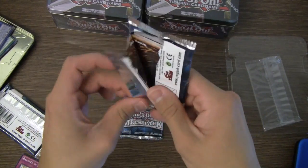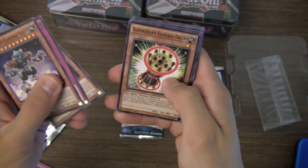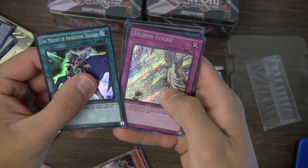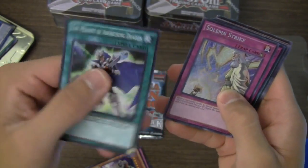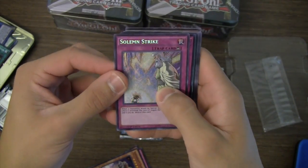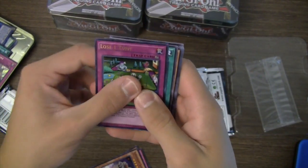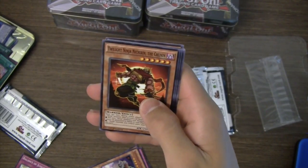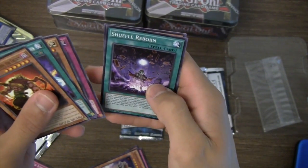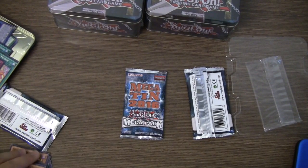Second pack — Super Heavy Samurai Thief, Raidraptor Return, Raidraptor Skull Eagle, Super Heavy Samurai Drum, Magma Dragon, Rise Bell the Summoner, another Melody of Awakening Dragon, and a Solemn Strike! Wow, this is awesome. I need three of these so I already have two now. Solemn Strike — damn, that's awesome, great reprint. And Lose One Turn — that's a good one too. And Frightfur Fusion.